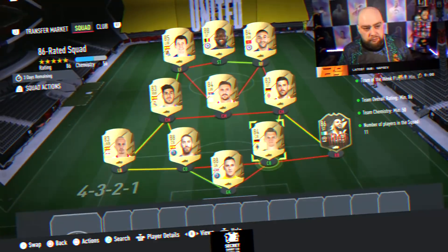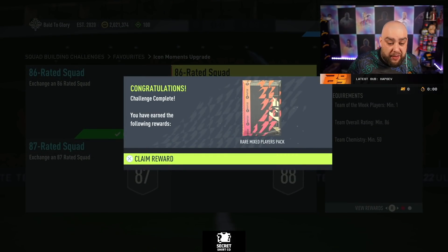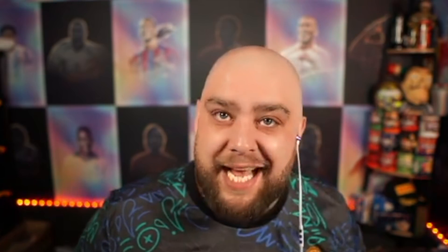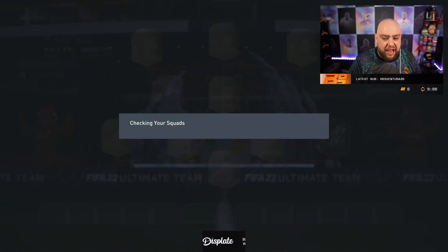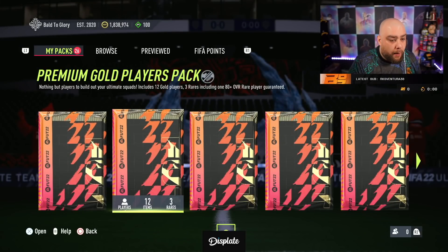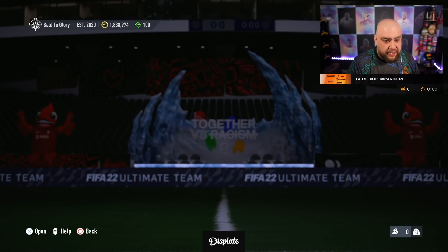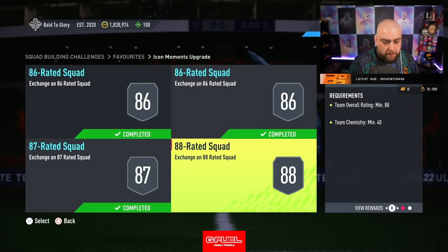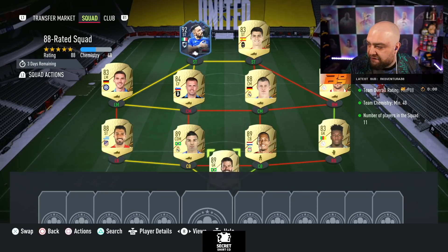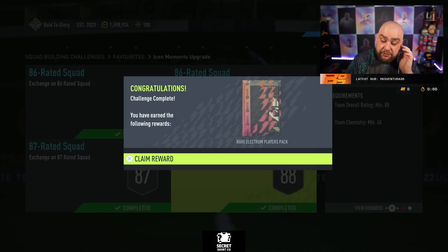Three more teams to do. Another 86-rated team done - ZH has gone. We're going to drop below that 2 million coin mark pretty fast I think. This RTG runs clear and I reckon we're going to get a big win again today. One more team down - that's 3 out of 4 and we are under 1.9 million now. We got Paxos, we can potentially make our money back tomorrow. One more team to do - the 88-rated one. Here we are, the final one, 4 out of 4. This is what it's costing me - 88-rated team, 40 chem. Our coins are down to 1.6 million.